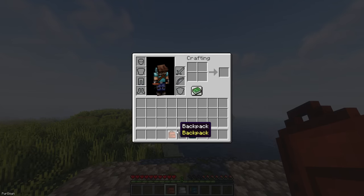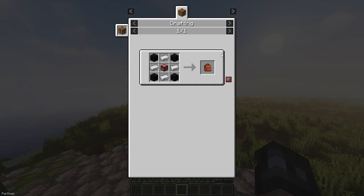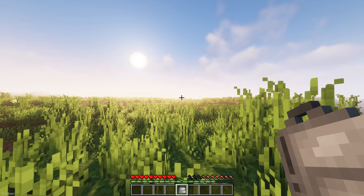With all the time away from home you'll be spending, it's a good idea to install a Backpack mod. I've chosen the Simple Backpack mod, which adds a Backpack, Ender Pack and Void Pack. A Backpack provides 54 extra slots and can be crafted with 4 Wool, 4 Iron Ingots and a Chest. Just make sure not to place anything valuable inside the Void Pack, as it will be deleted.